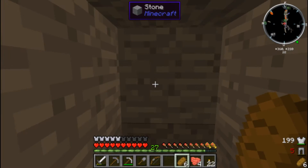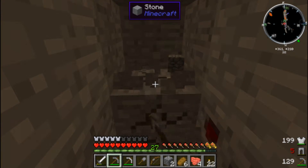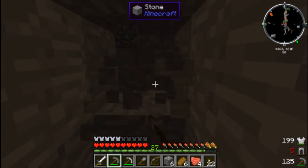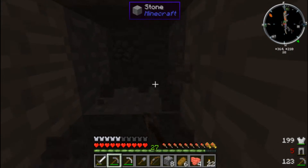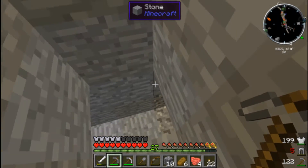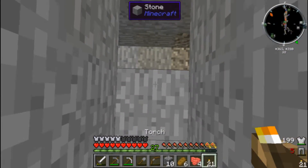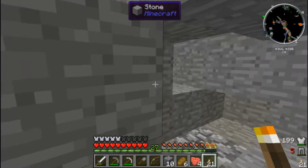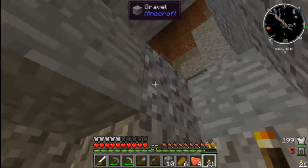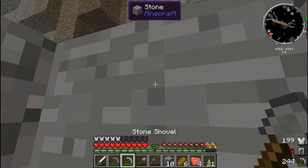Apparently there's a creeper right in front — let's check it out. Hey creeper, is there a creeper right here? Apparently I'm walking right into you. It's a lit up tunnel so it must be something I did.